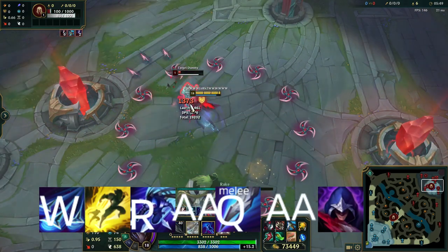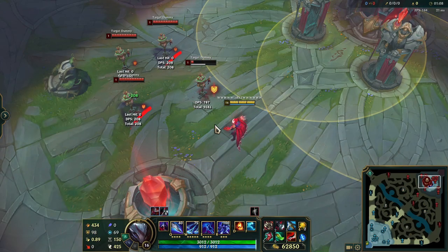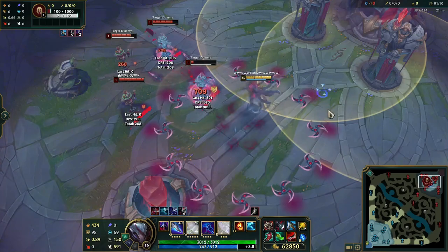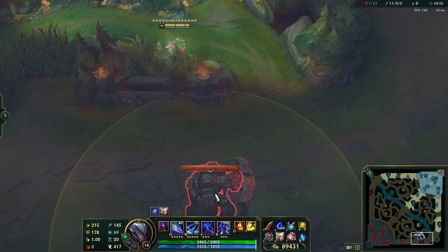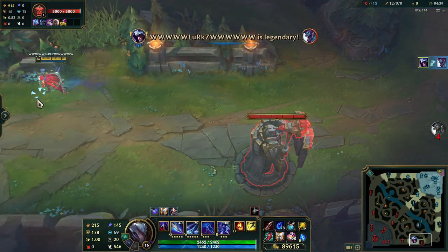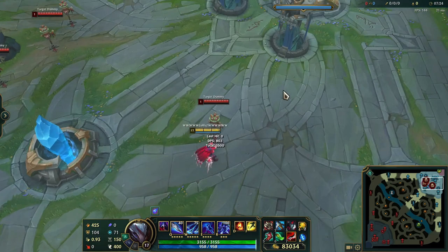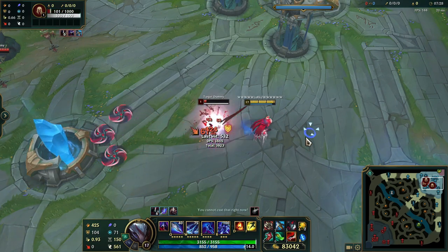You can also do flash-Q-auto-Q-auto. Another combo is W-R, and then ranged Q as well. Another combo is W-flash-Q-auto. And like mentioned, auto-Q-auto, or W-auto-Q-auto.